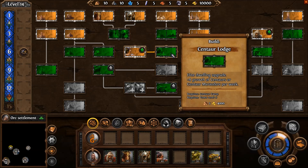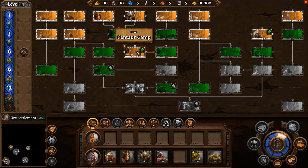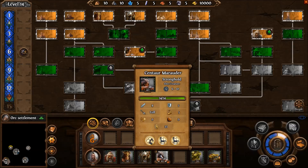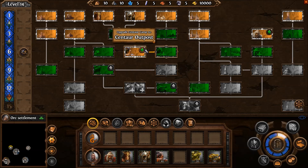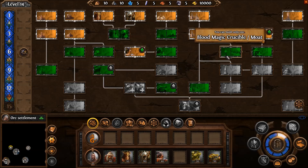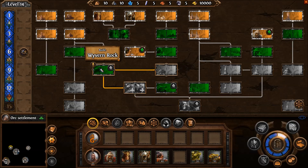We have a centaur lodge that has been built. We have centaur marauders — we have the upgraded centaurs. And we also have the upgraded war pavilion. I don't know, guys. This is a tough one. Do we want to get the wyvern rock? Do we want to do something else? I'm not sure — it's a tough call to make right now.